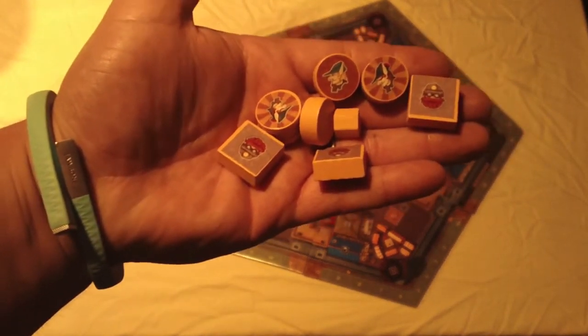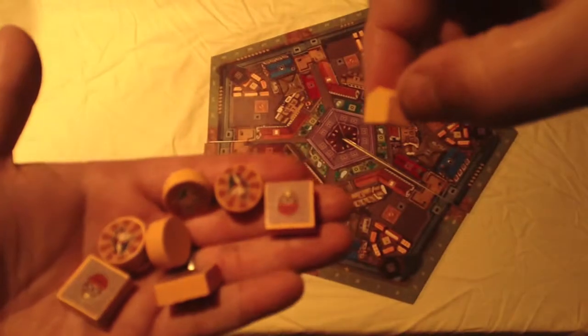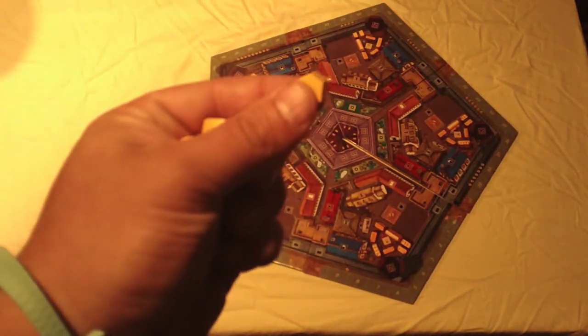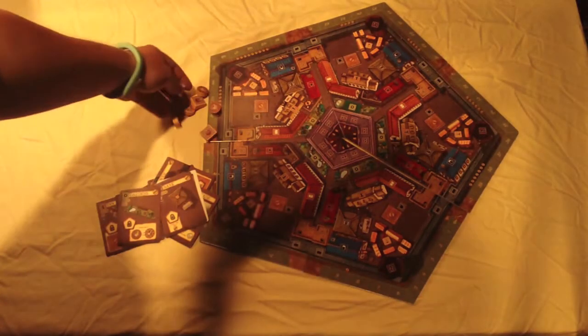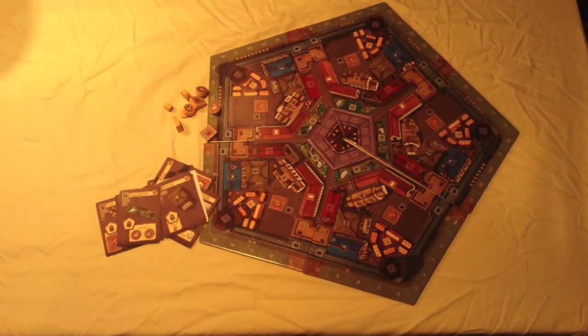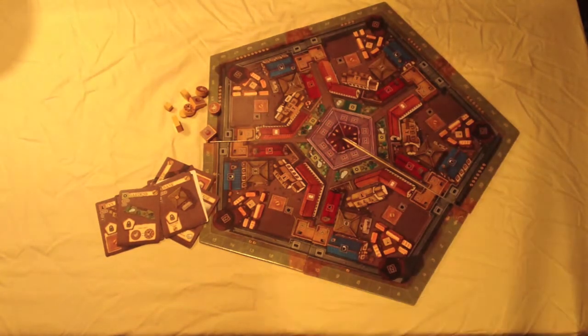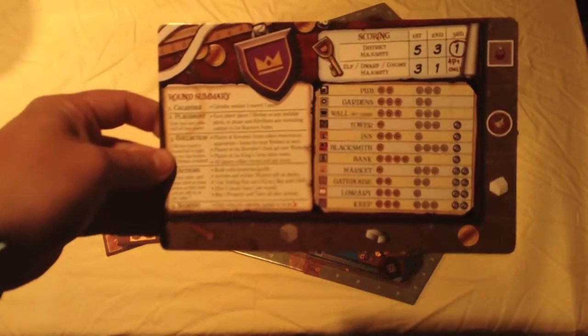The next thing to see are these little monopoly houses. These are what we're going to put on the board to show where we've built. The cards that we build are going to have symbols that match on the board. It's important to put those different markers in different districts to try and get the most points, because scoring in this game is calculated by who has the most buildings in a given district.